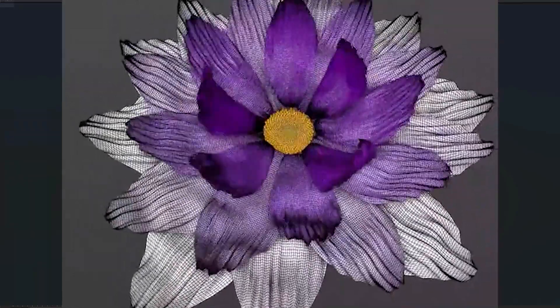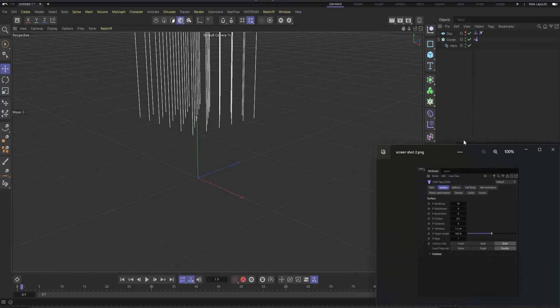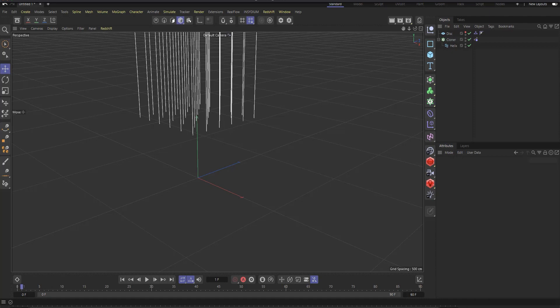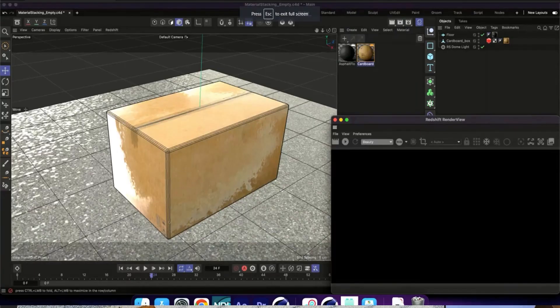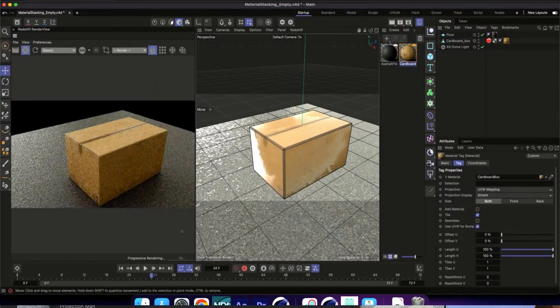That's one thing that's definitely going to be in the coming Cinema 4D update. This was just a preview and wasn't deeply detailed, so there's likely more to it. On the simulation side, these are the features that were at least previewed, and we hope there are many more interesting things to discover.